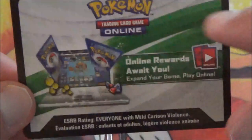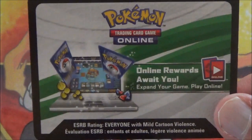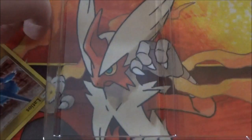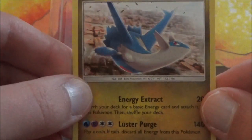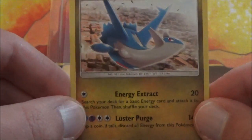By the way, all of these packs will contain a back code card. Yes, this is a special set in which every single pack is a holo. And here is the Latios promo card. I like that he's actually smiling in this card.